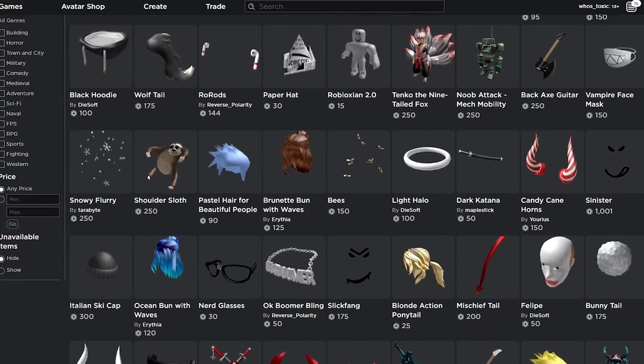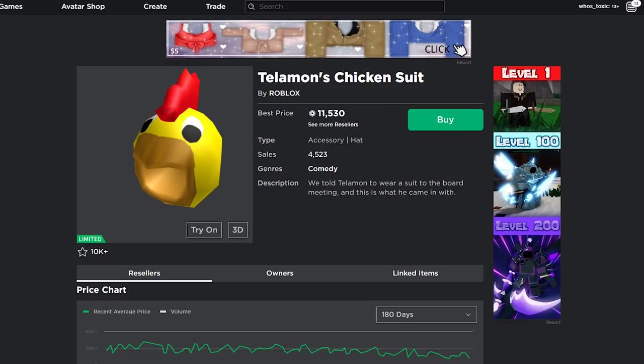I'm going to start it off with one of them being the Telamon's Chicken Suit. Now, I just want you guys to know, three of the four are limited, and the last one is unavailable — unobtainable, basically, in current day. So you can't get that item. But the other three, like this one included, you can actually get by paying an absurd amount of Robux. And honestly, I doubt it would be this price if it didn't make the sound effect.